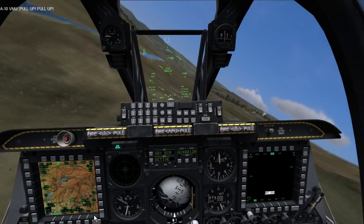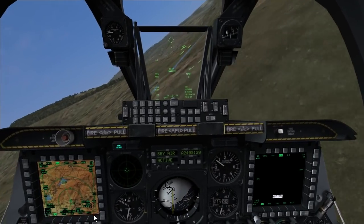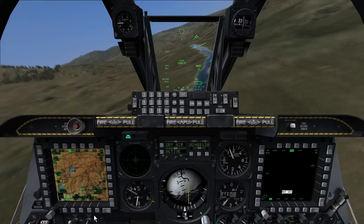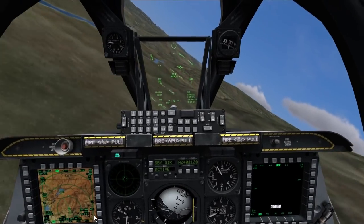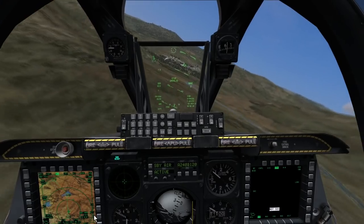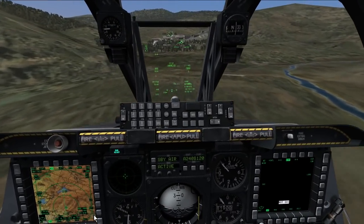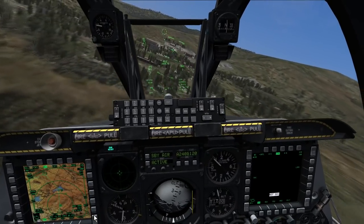The A-10 can be loaded with three types of ammunition. First is combat mix, or CM, which is a combination of armor-piercing rounds and high-explosive incendiary — best used for armored vehicles. Next is high-explosive incendiary, or HEI, which is only high-explosive incendiary rounds, best used for light-armed vehicles and infantry. Finally, there are target practice rounds, or TP, which are inert rounds that have tracers.